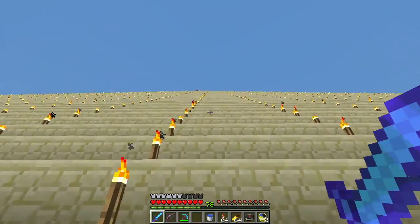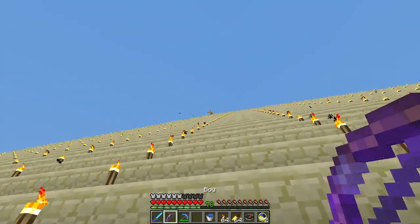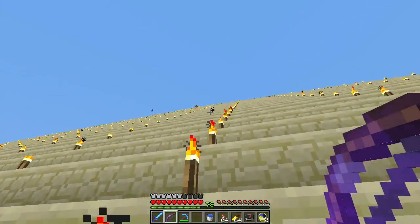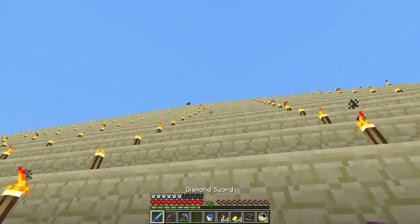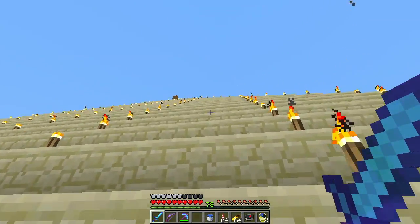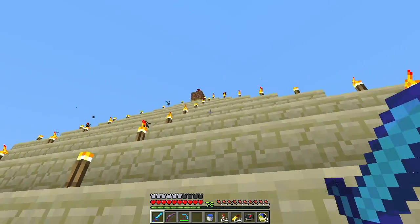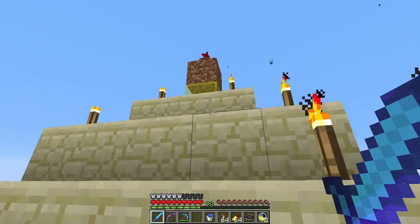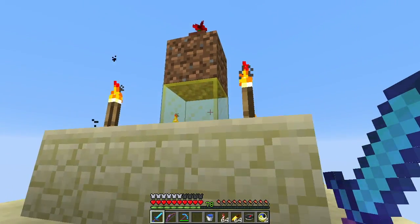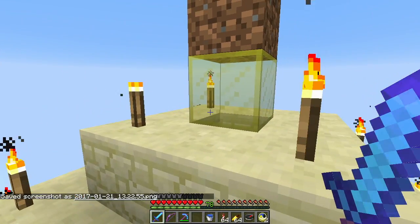There's something up on top of the pyramid — a bad guy? Is that one of the husks? Oh, never mind — not a husk. I should have noticed I wasn't getting my beacon effect because someone decided I needed a flower on top of the pyramid. That was so nice — it fits the decor! Let's do a screenshot. Too bad I've gotta break it — the speed boost is a little too helpful.